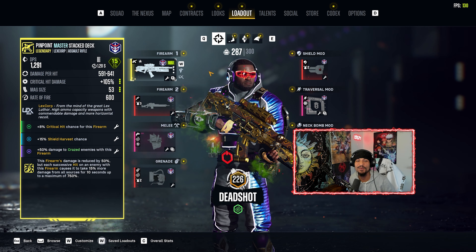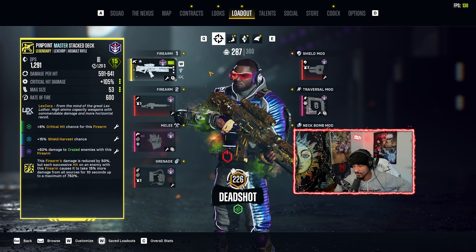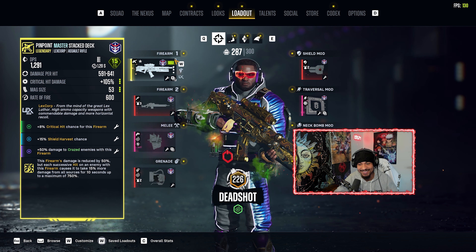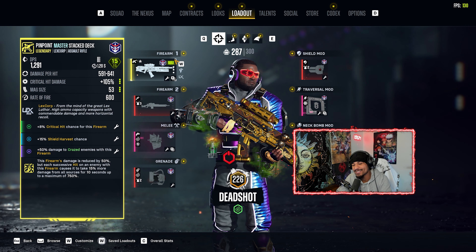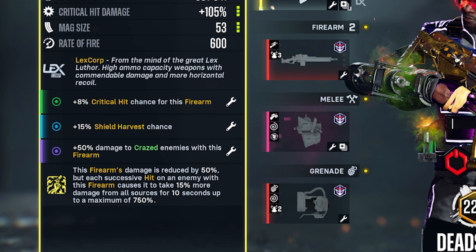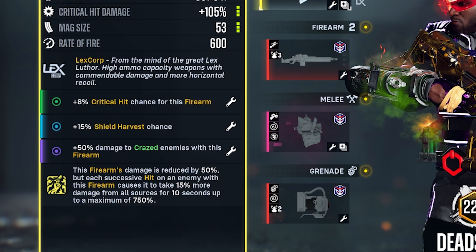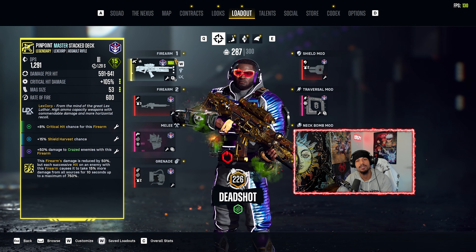Here you go man, this is the Deadshot build. Let's get right into it, I ain't gonna hold y'all up. We got the Stacked Deck maxed out. We got 8% crit hit chance for this firearm, 50% shield harvest chance, and 50% damage to crazed enemies with this firearm. Y'all know what the Stacked Deck do — get all your stacks up, 750 additional damage.